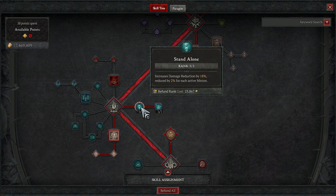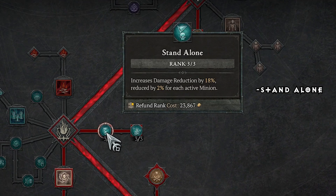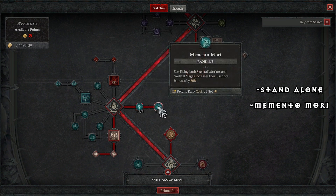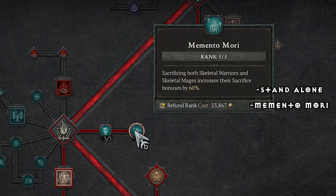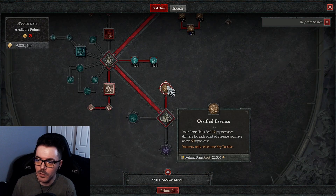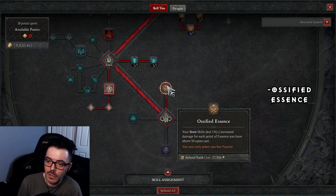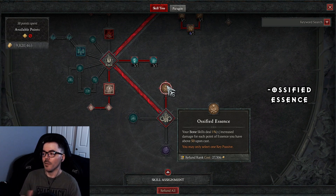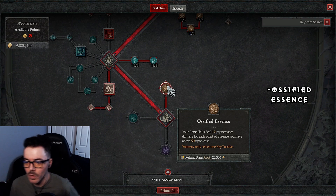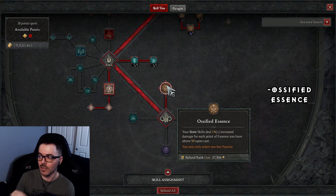Since we don't have minions, you go for these two nodes. Damage reduction increased by 18, reduced by 2 for each active minion — since we have none, it just makes us tanky. Sacrificing both skeletal warriors and skeletal mages increases their sacrifice bonuses by 60%. For the key passive, Ossified Essence: your bone skills deal 1% increased damage for each point of essence you have above 50 upon cast. The more max essence you have, the more damage we do — keep that in mind when finding gear.